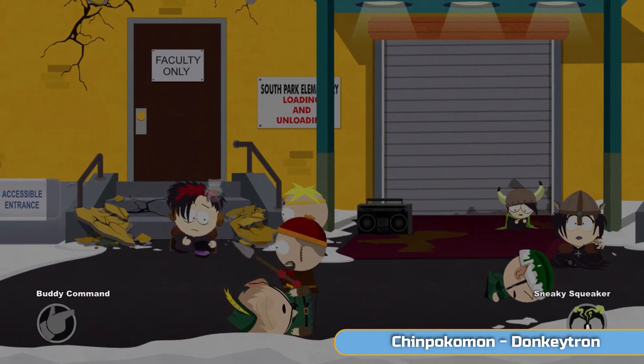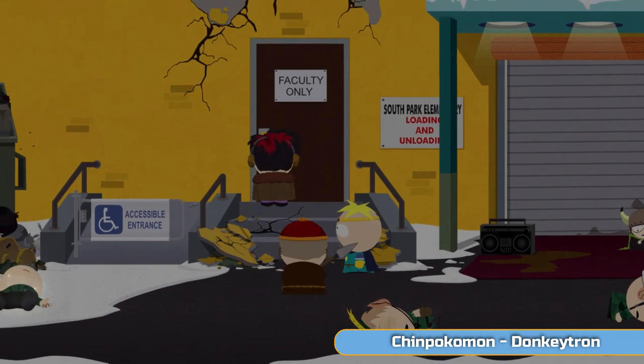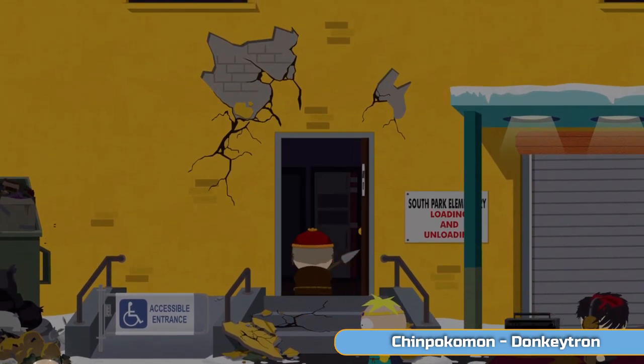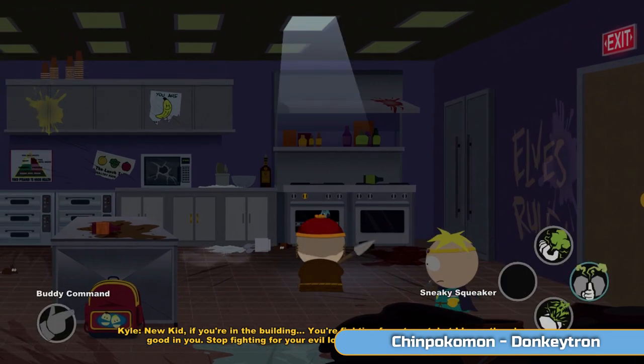First thing you want to do is heal this guy — I think he's called Pete. We just need to get him to unlock that and then we're going inside. And then the first thing we're going to get is a Chimpokemon, and that's Donkey Tron. He's in the oven here.